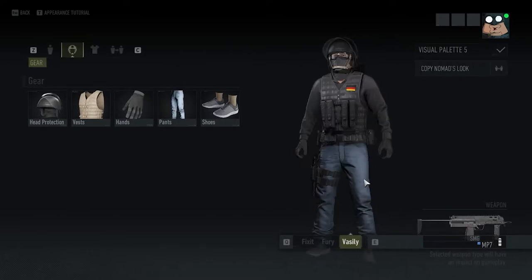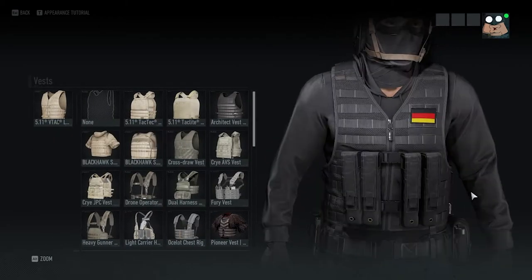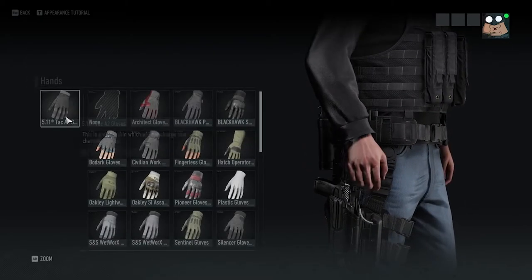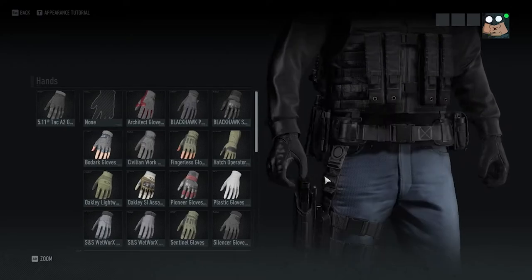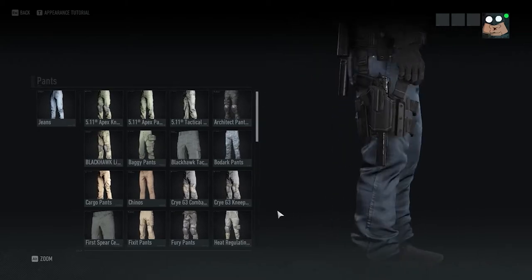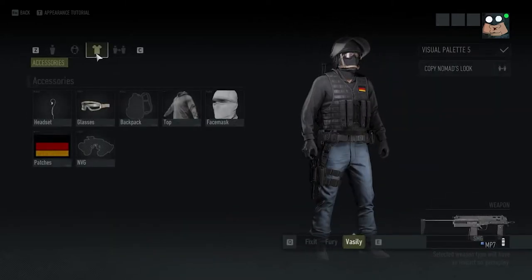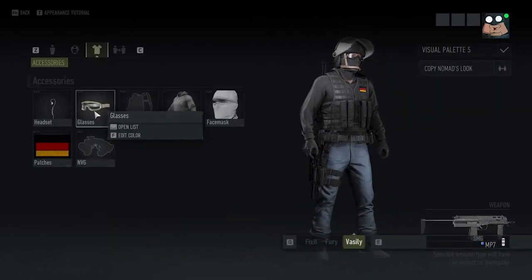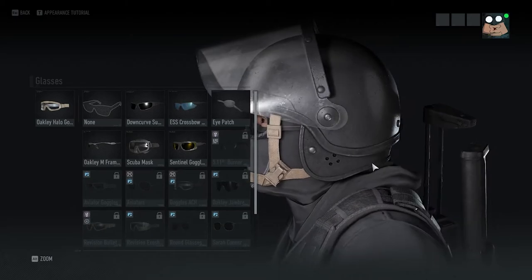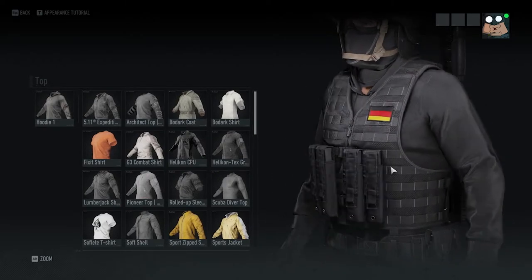Riot helmet. For the vest I went with the 5'11 TAC vest. For the gloves, I went with the 5'11 TAC A2 gloves, which look pretty good. Pants — once again, blue jeans, pretty simple; all the GSG9 operators have them. Shoes — Under Armour shoes. For him, I put goggles on. I don't remember if he has goggles in Rainbow Six, but in my opinion it just kind of looked good on him. The shirt I went with for him was the hoodie, black.